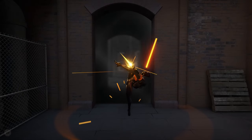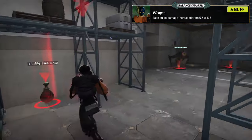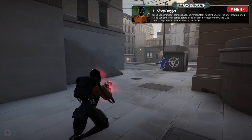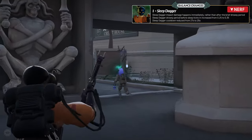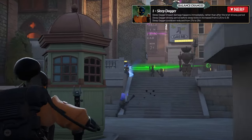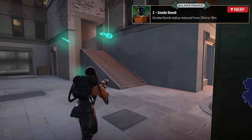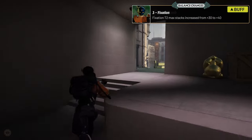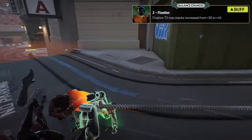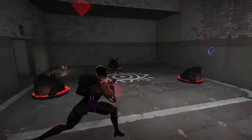Hayes received a few buffs to her offensive capabilities. Her base bullet damage was increased from 5.3 to 5.6, making her more lethal in early ranged engagements. Her sleep dagger now deals impact damage immediately, with the drowsy period slightly increased from 0.25 to 0.35 seconds, and its cooldown reduced from 27 to 25 seconds. Her smoke bomb radius was reduced from 20 meters to 18 meters, but Hayes' fixation tier 2 upgrade now allows additional stacks, increasing from 30 to 40. Bullet dance also provides plus 2 weapon damage in the base ability.